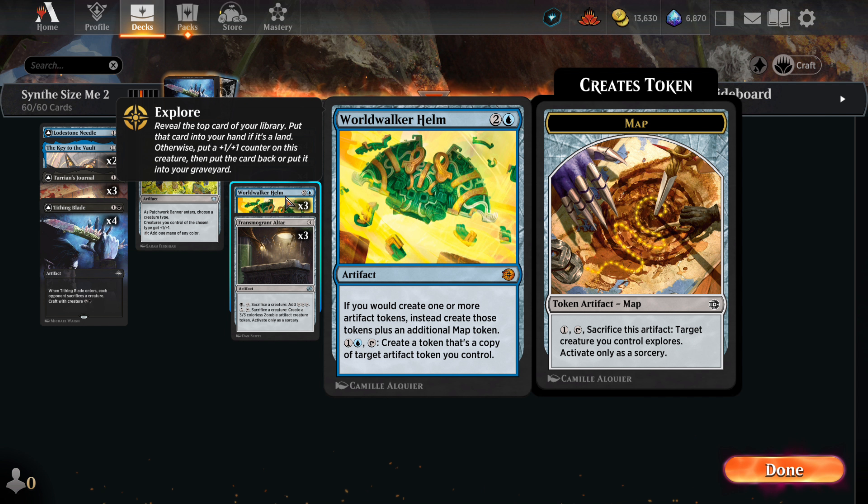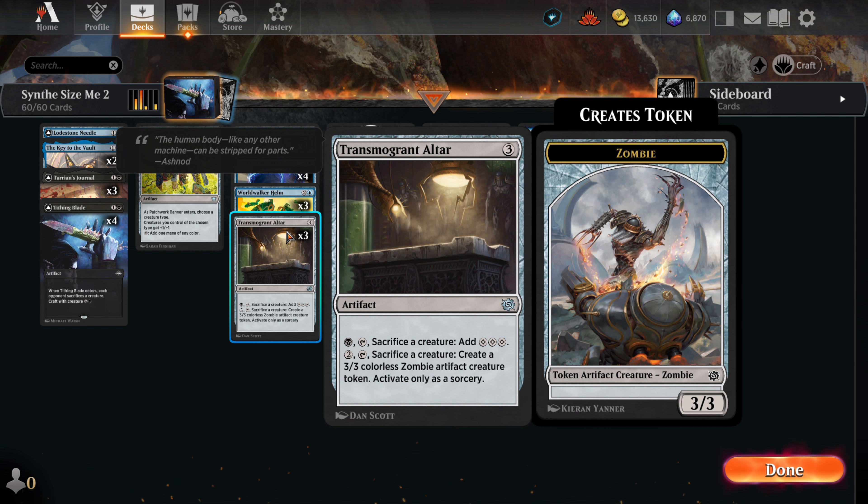It's been an important element in a lot of our Synthesizer decks. The Transmogrant Altar is an additional artifact to help build our board. With it, we can sacrifice one of our men for one black and get three colorless mana that we can use to play out further cards. The second ability is likely not one we'll use often since Robot Overlords are going to be much bigger than the three-three tokens the altar generates.